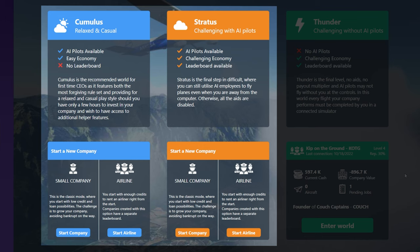Now, with both Cumulus and Stratus, if you're thinking about starting a virtual airline with your friends, you should know upfront that in either of those two worlds, you can only have a maximum of 10 employees or 10 participants in your virtual airline. So if you want to start something where you can have more than 10 people as part of your virtual airline, then you need to use Thunder.